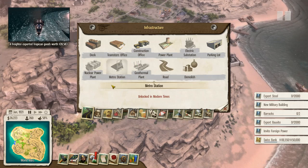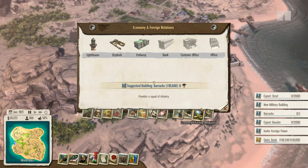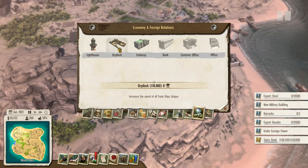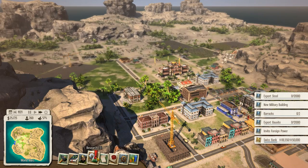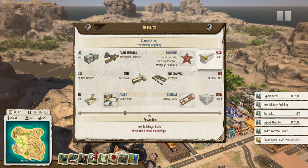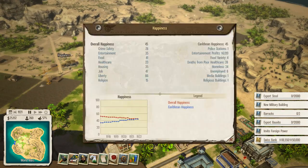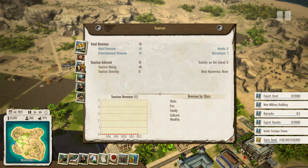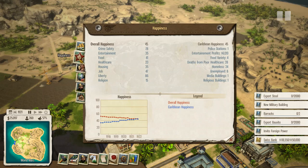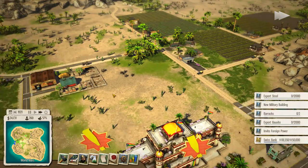We can also do the tridock location, which increases the speed of all trade ships — that's kind of neat. Going from here, we need to unlock one more tech before we can do the bank, so we'll just quickly tech that thing up. I'm a little bit worried that people don't have homes — we have 24 homeless. That's kind of startling.